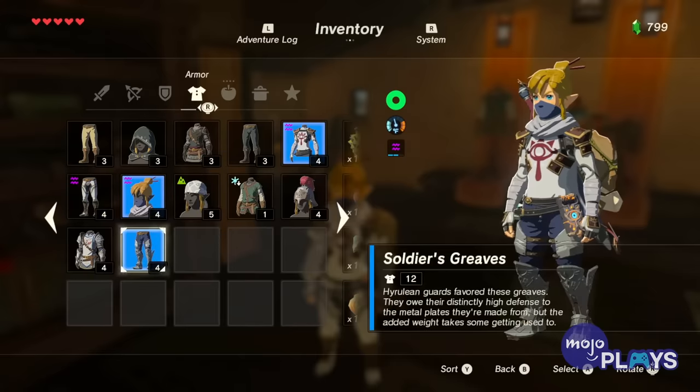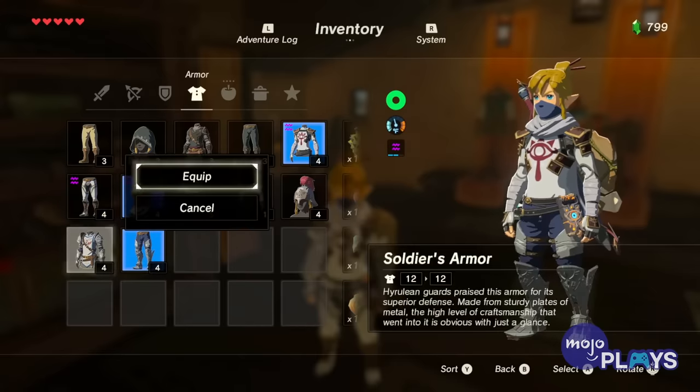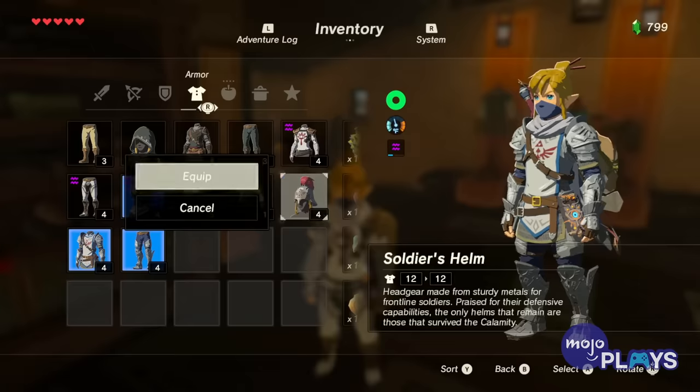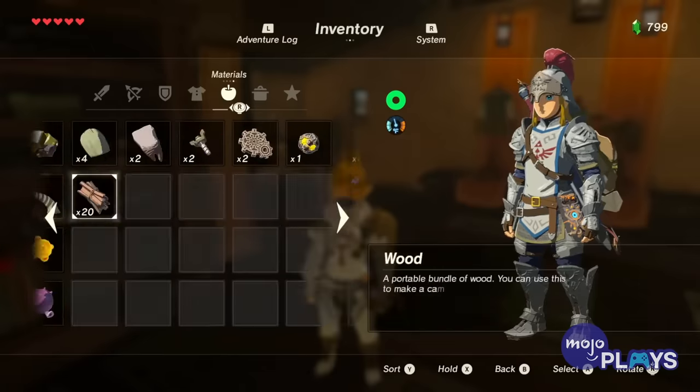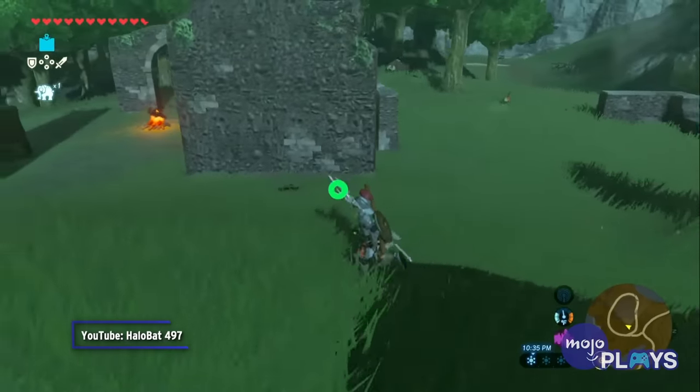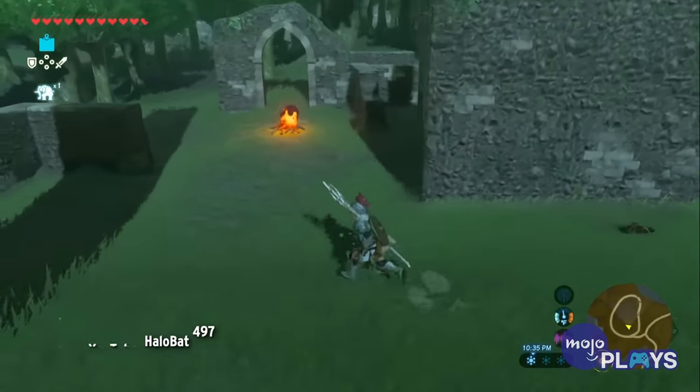Each piece has a defense rating of 4, but can reach 28 when leveled up entirely by the Great Fairies. That gives the set higher defense than most others. While it's not as flashy as other sets, the Soldier's Armor provides a much appreciated boost to Link's safety early in the game.